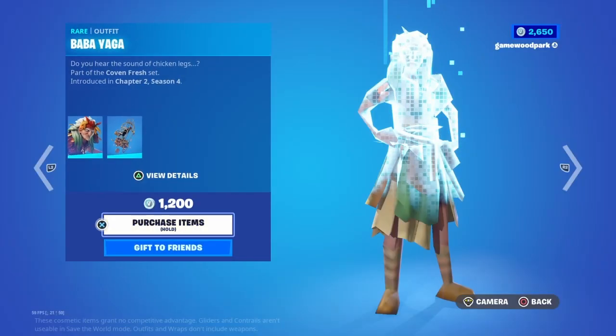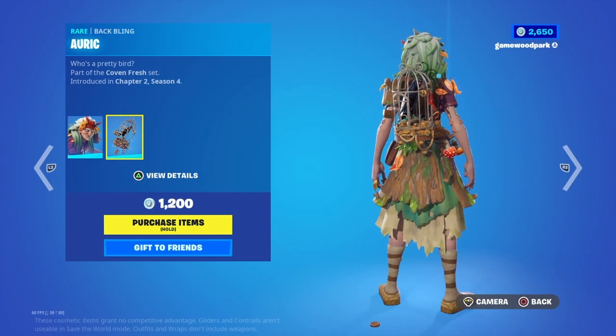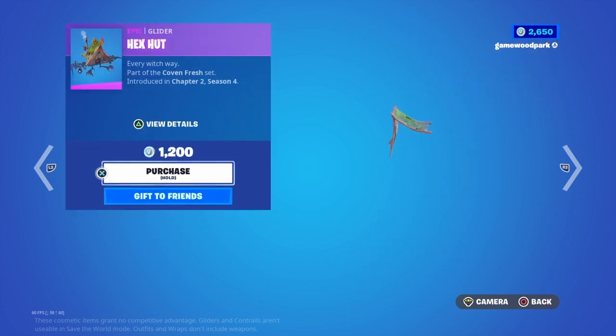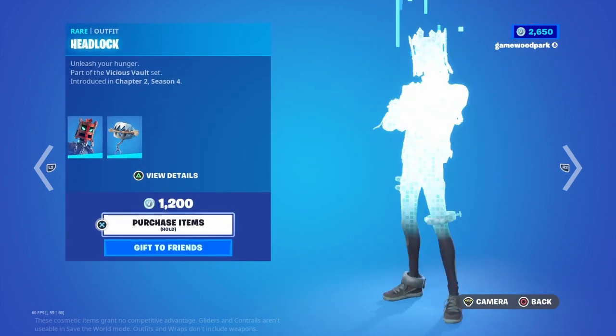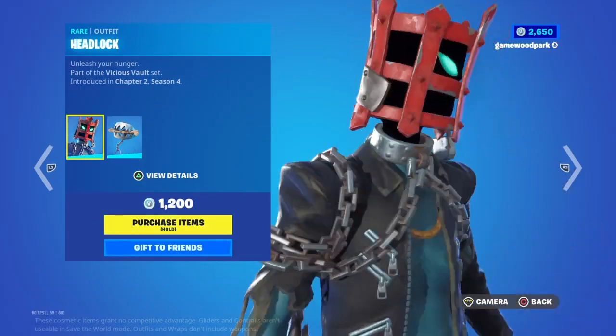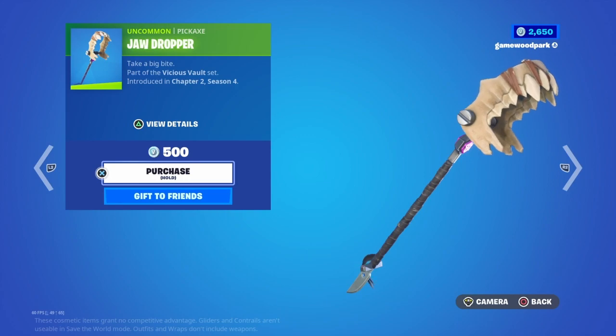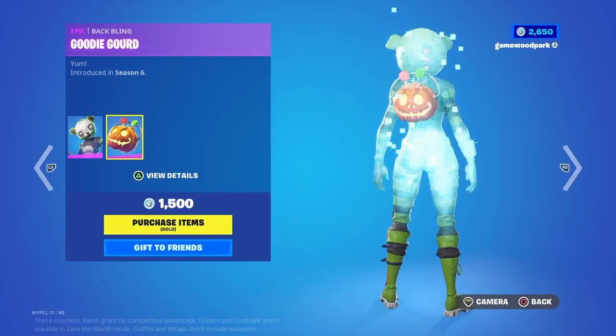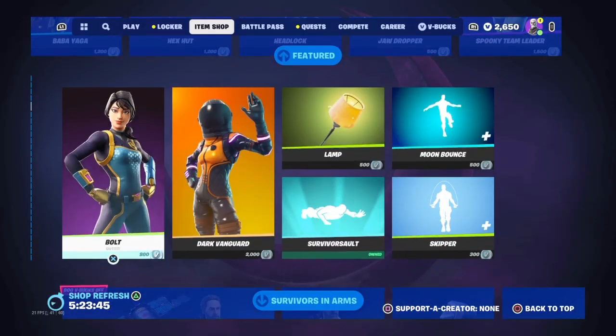Now we're on the featured section. We have Baby Baba Yaga with his back bling Auric, his pickaxe Cell Sweeper, and his glider Hex Hut. Then we have Headlock — Headlock used to be a rare skin — with his back bling Trappy and his pickaxe Jaw Dropper. And we have the Spooky Team Leader with her back bling Goody Gourd.